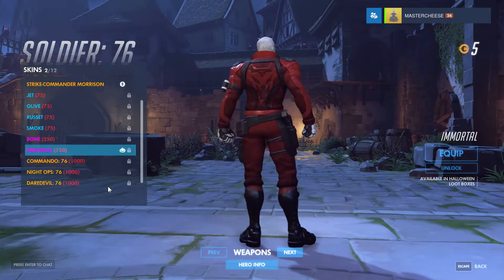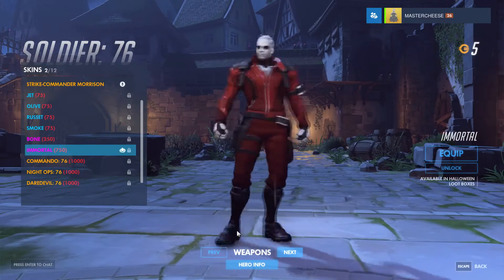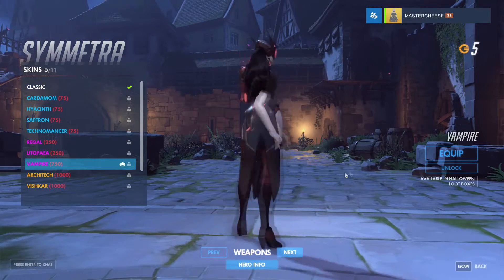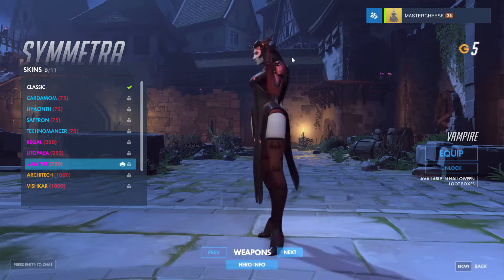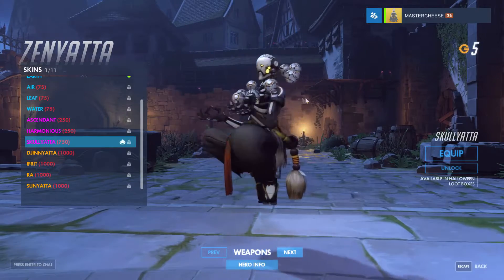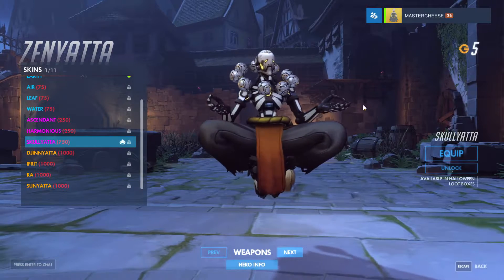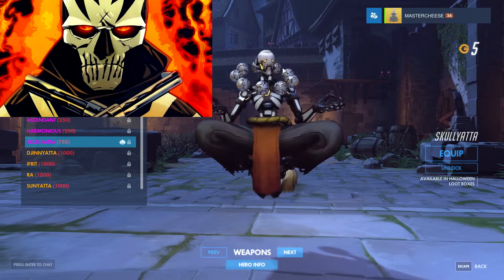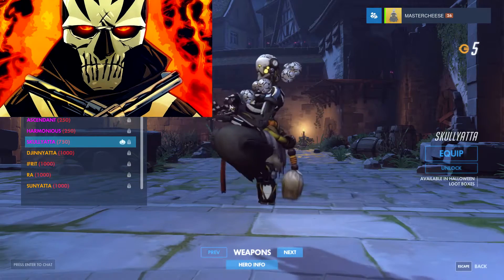The Immortal skin is probably the most boring skin — it's a vampire look. I just hate Symmetra so it's not really my kind of skin. Then there's the Skulltini skin for Zenyatta, which is really cool — it reminds me of El Diablo. I think it's really, really cool, maybe even the best.